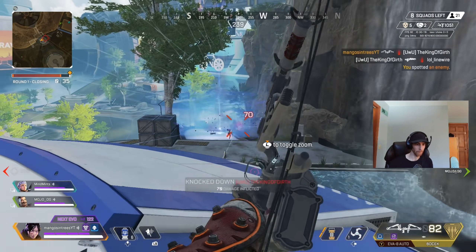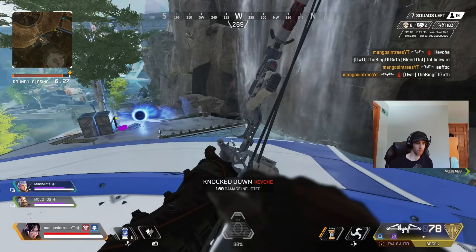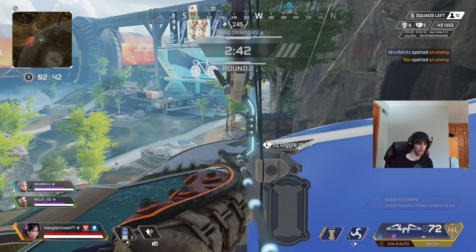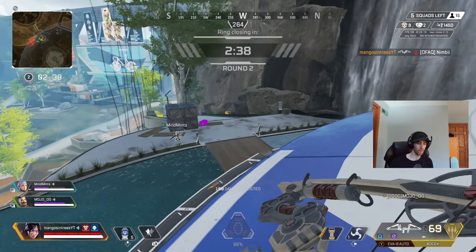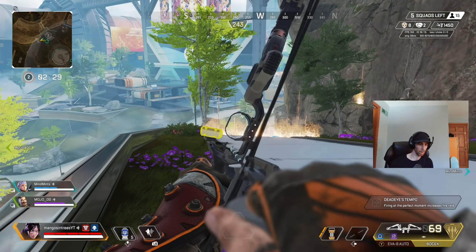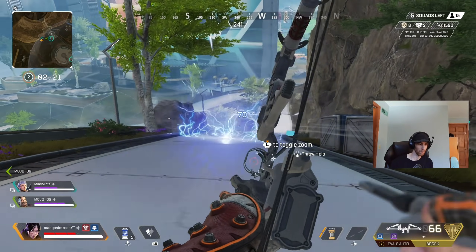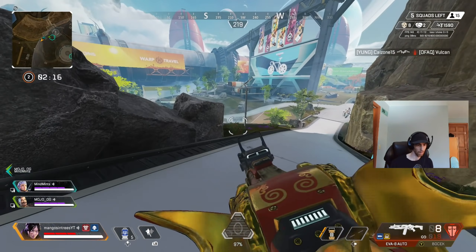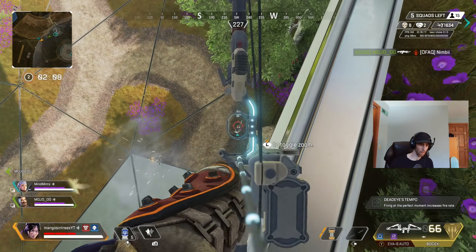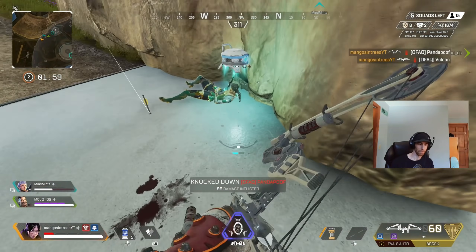Tip number four: do not use shatter caps on the bow — it is trash. The bow is already insanely strong and up close it still hits for 70. The Deadeye's Tempo hop-up is not bad because it increases fire rate and you can still hit for around 50 and rapid-fire the bow. The bow is clearly overpowered right now, and I wouldn't expect a nerf until the first collection event or similar update. Also, the bow is the only gun with recyclable ammo — you can pick up arrows off the ground after missing or downing enemies.